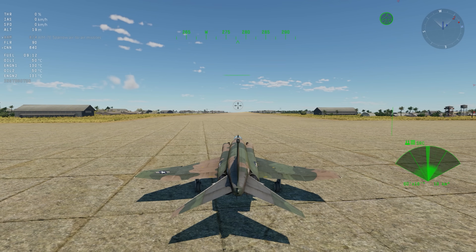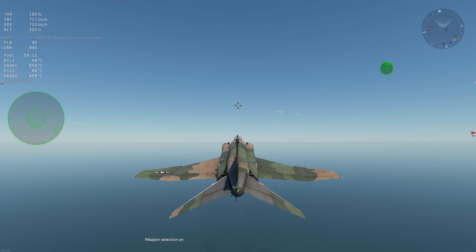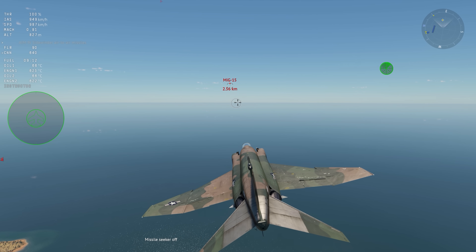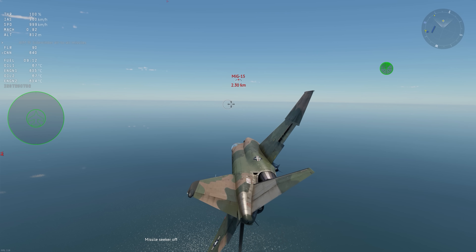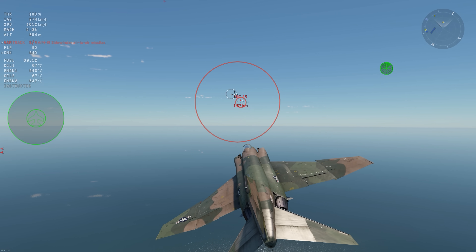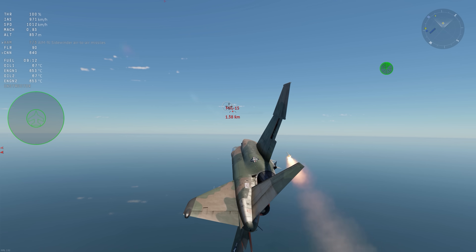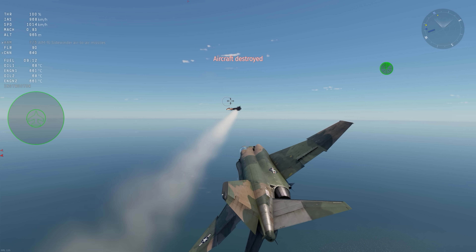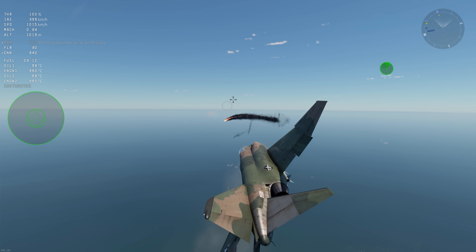Use the selector to choose the weapon you need — say, the AIM-9 infrared homing missile. For this missile, you don't need a separate key to lock on a target. Just press the key for Fire Secondary Weapons, wait for a successful lock, and press the button again. The missile will leave its hardpoint and hit the enemy in a few seconds.